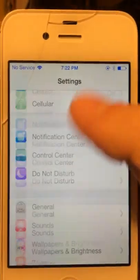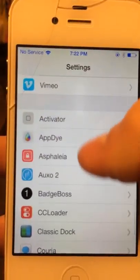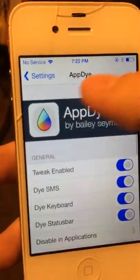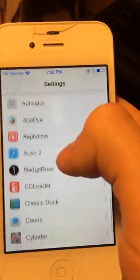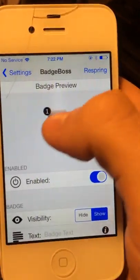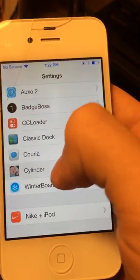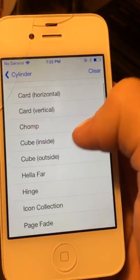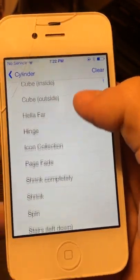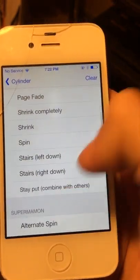Then we got AppDie — you can dye different stuff. See how it's blue up there, it's normally black. Badge ball lets you change the color of your badges. Cylinder — I really like this one. Let's change it to stairs.